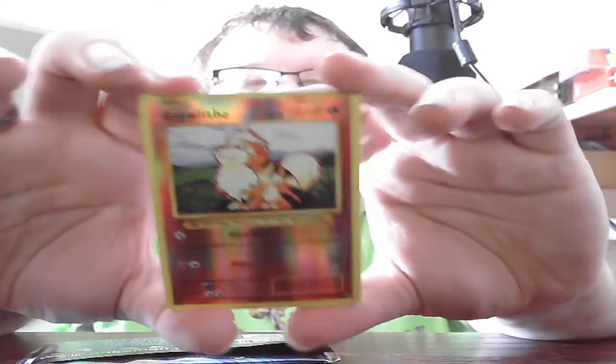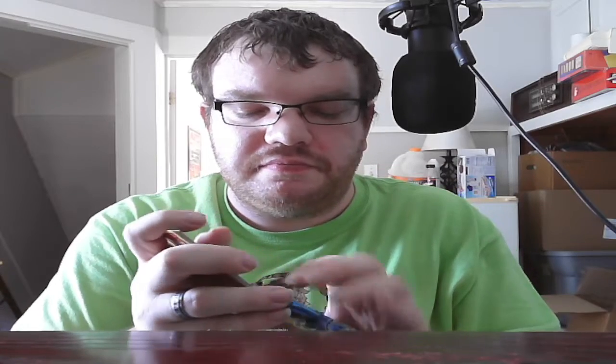The best card we got out of that was the Reverse Holo Growlithe, but we got Dewgong and Machoke in the same pack too, so that's not too bad. Alright, so that was pretty good. I think that box is going for about $56 online, and my policy for opening boxes is that if the price is over $60, I do not open that box until it either goes down in price or until I end up selling it. So that's going to do it for this video. I thank everyone for watching. This is the Pokemon Fan 1993 signing off — I'll see you guys in the next video. Until then, take care. Bye-bye.